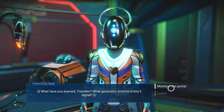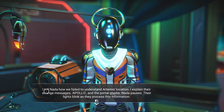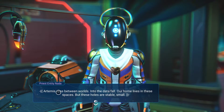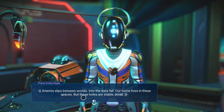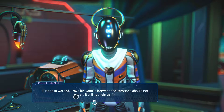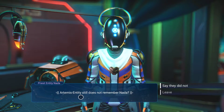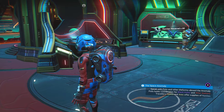Hello — what have you learned, traveler? I mention the portal. I tell Nada we failed to understand Artemis's location and explain their strange message about Apollo and the portal glyphs. Nada pauses, their lights blink as they process the information. Nada says: 'Artemis slips between worlds into the data fall — our home lives in these spaces, but these holes are stable, small. Nada is worried, traveler. Cracks between the iterations should not widen.' Thank you.